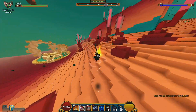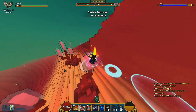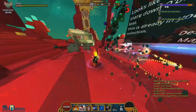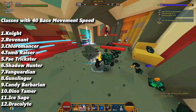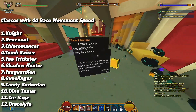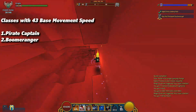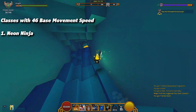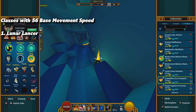There are four different base movement speeds across all 16 characters. Twelve characters share a base of 40. The Pirate Captain and Boomeranger have a base of 43. Neon Ninja has a base of 46, and the Lunar Lancer has a base of 56.